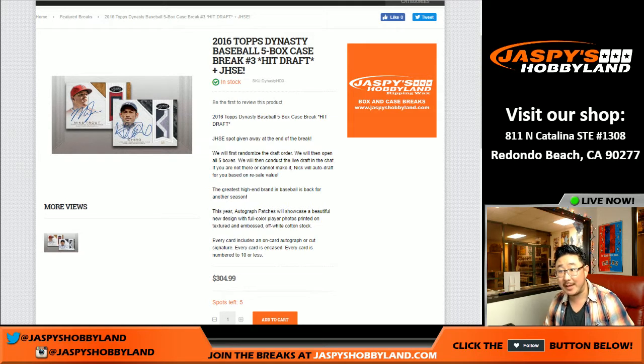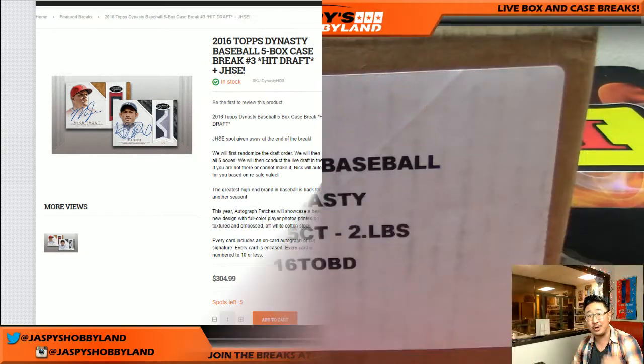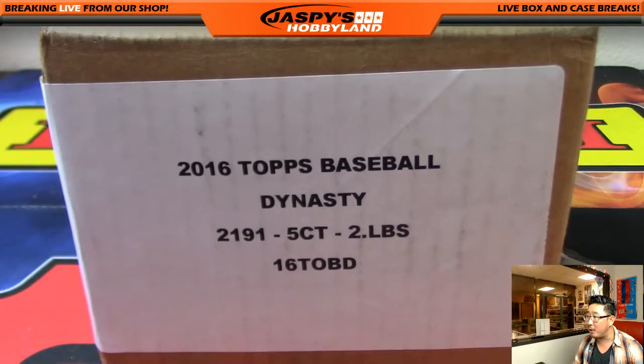Good evening, everyone. Joe for Jaspi's Hobbyland here. We are doing 2016 Topps Dynasty Baseball — brand new release today on Wednesday, hit draft break number two. The next one is already in the store. Edmund actually bought all five spots, so this is essentially a personal case. He also got a Jaspi's Holiday Season Extravaganza entry. Congrats on that, Edmund. Thanks for grabbing all five hits here.